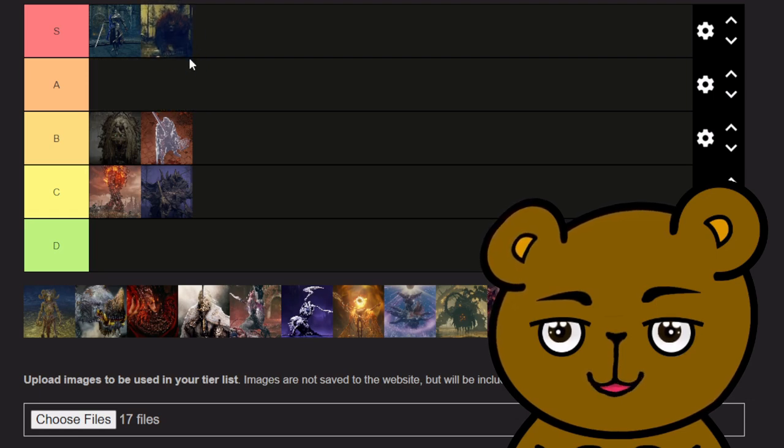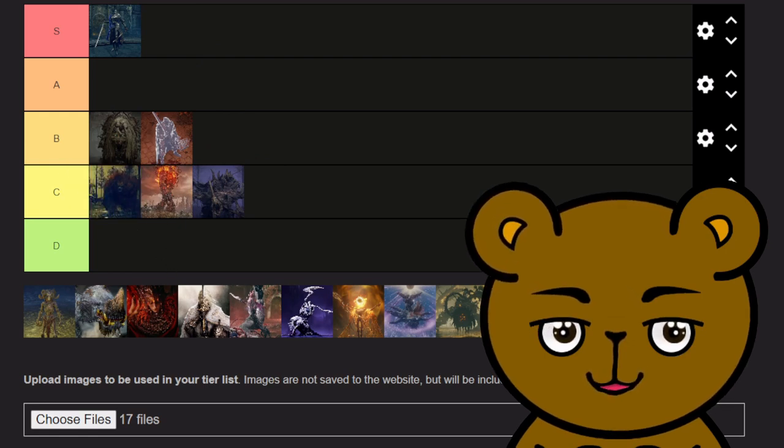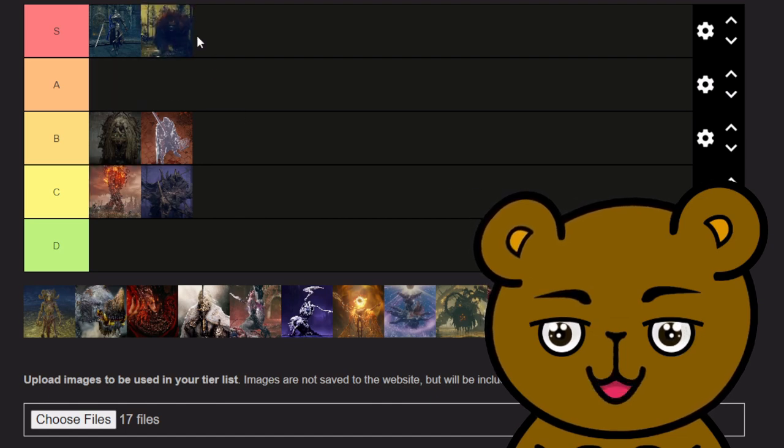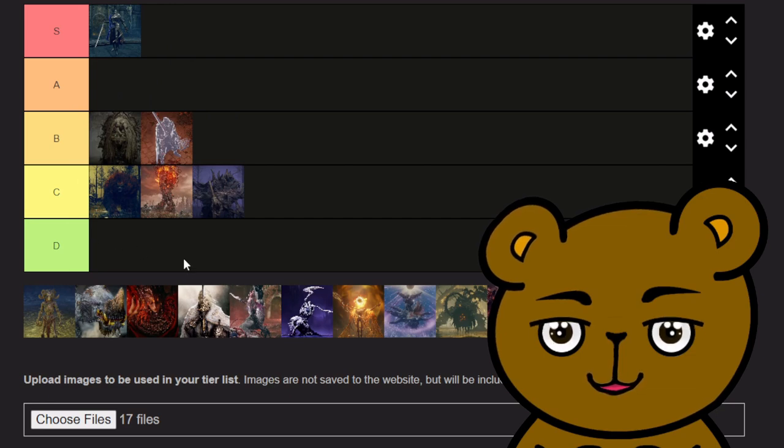The next one is a bear — and because I'm biased I initially wanted to put him in S. But if I'm being honest, it's just a Rune Bear with extra abilities. He does more damage, has more HP — it's a Rune Bear. I'll place him where he actually belongs, which makes me sad. I was excited to see another bear boss.